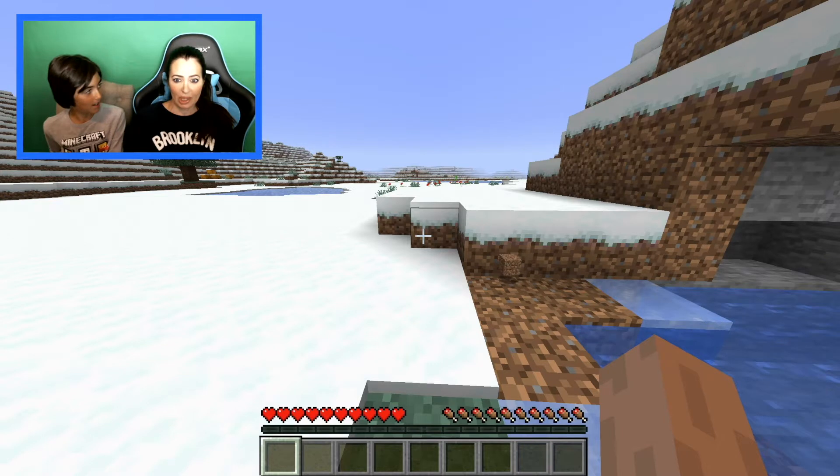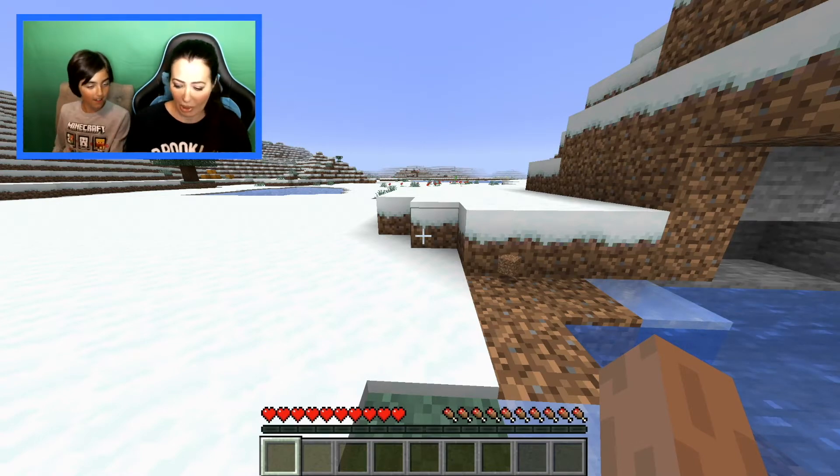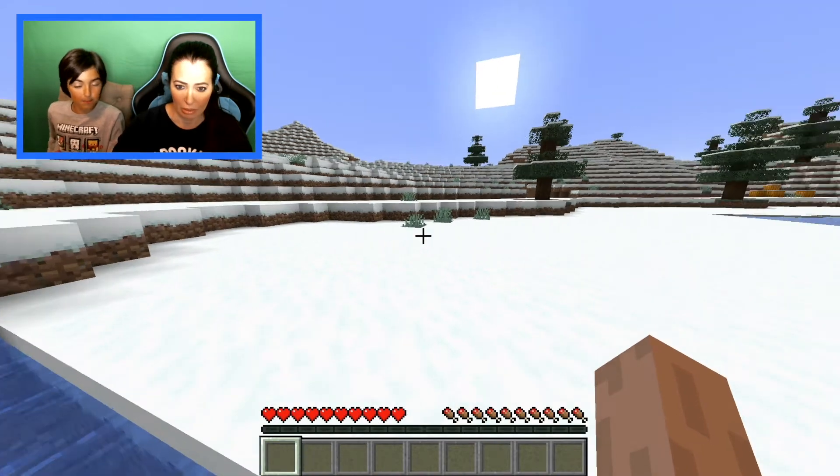Mom asks how to protect herself and mentions a crafting table. Go left, then go forward — oh yeah, and spacebar is jump.